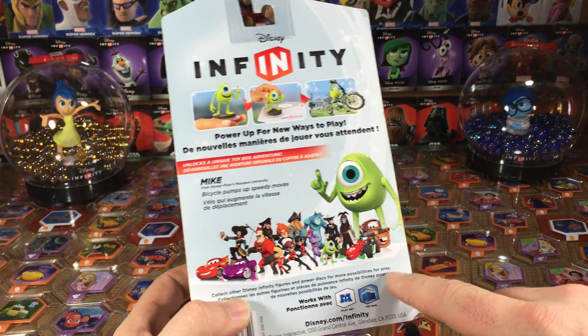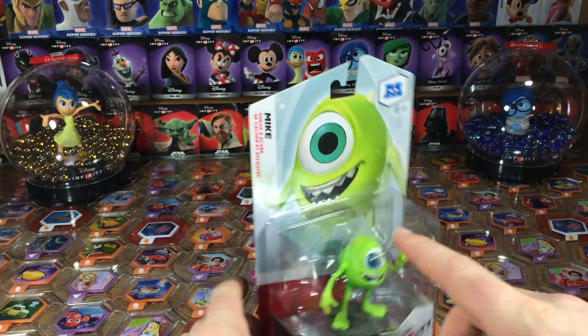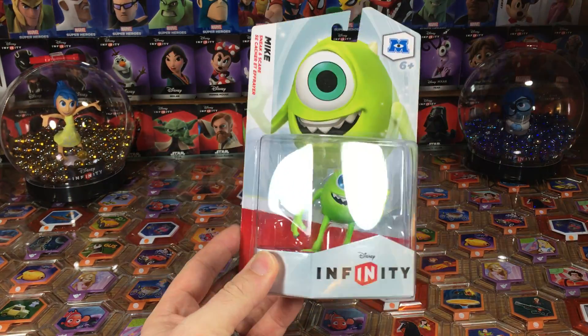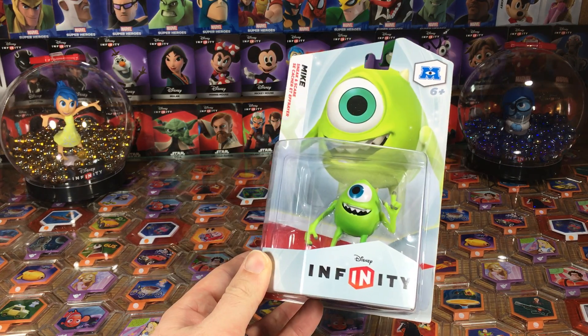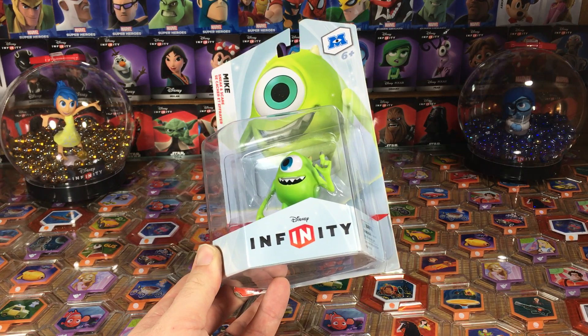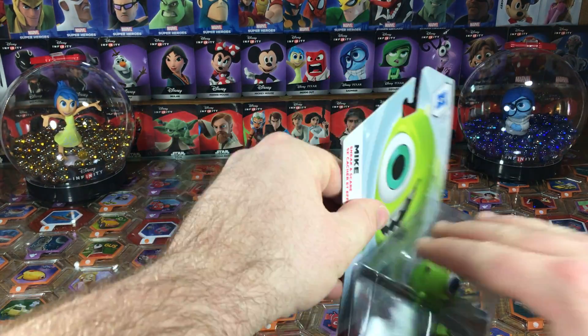You see the whole lineup here from 1.0, and then he works inside the toy box and the Monsters playset. You can get Mike single like this or you can get him in a sidekick pack, which I believe comes with Barbossa and maybe Mrs. Incredible. So let's open them up and take a peek.